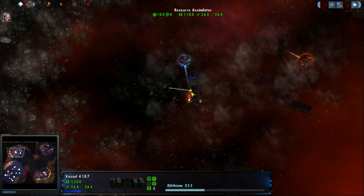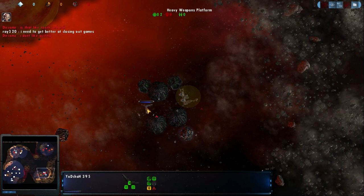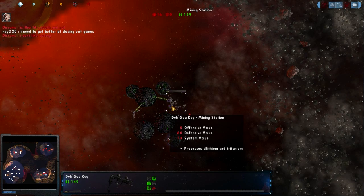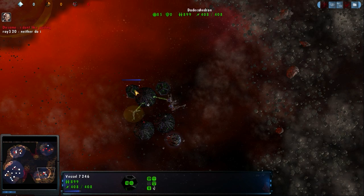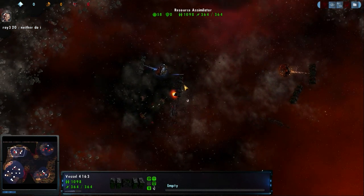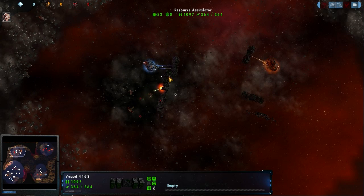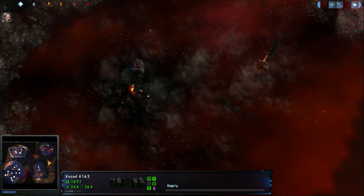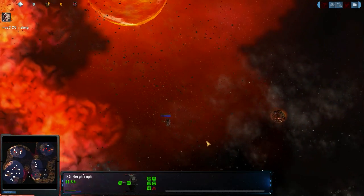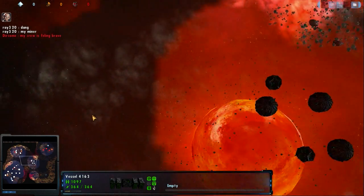Durr is at least giving Ray a little bit of something to think about. Ray needs to just ignore that over there because he has the upper hand. Taking this out is going to completely cut Durr's legs out from underneath him. Durr's going to have a little bit of fun at Ray's expense. These resource assimilators are nasty and durable — they'll just hang out here and just take it. Ray is taking his time going after non-priority targets.